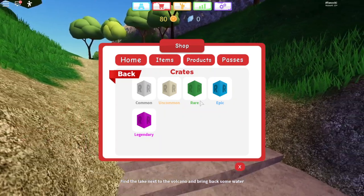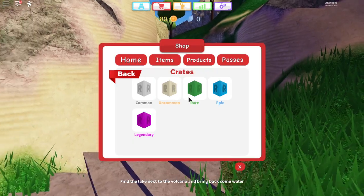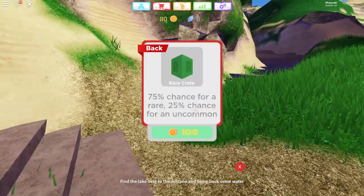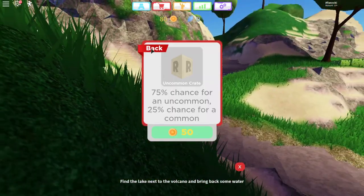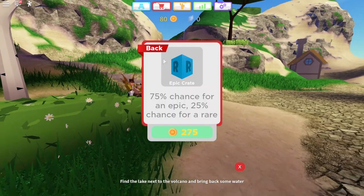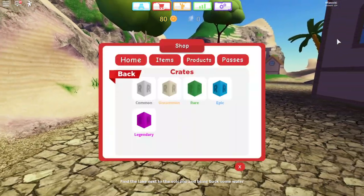Another way to gain toys is through the crate system. However, because of the rarity of some of these toys, it seems like it's almost too easy to get them. Around four battles will get you 100 coins, which is a rare crate. I think this should be debuffed a bit just to give the players who actually bought toys a more fair chance.